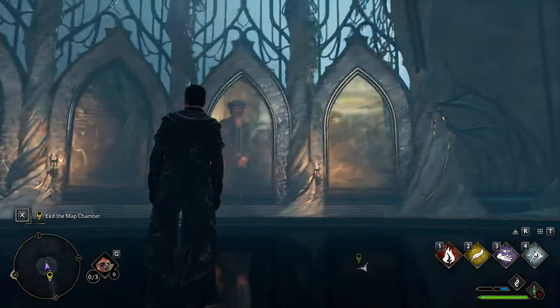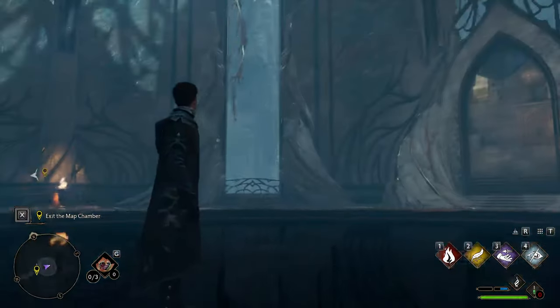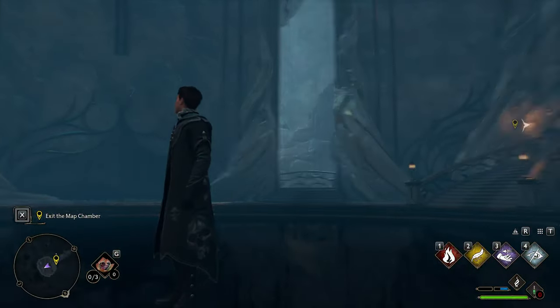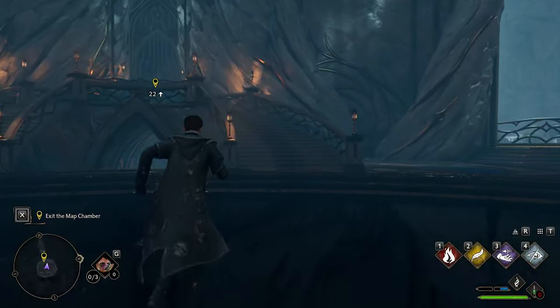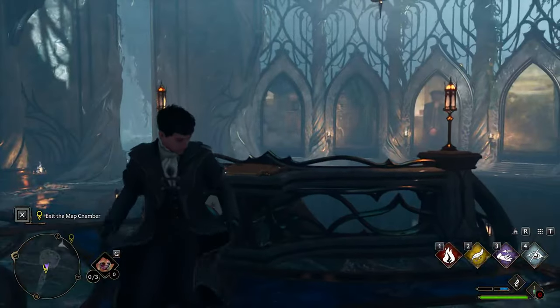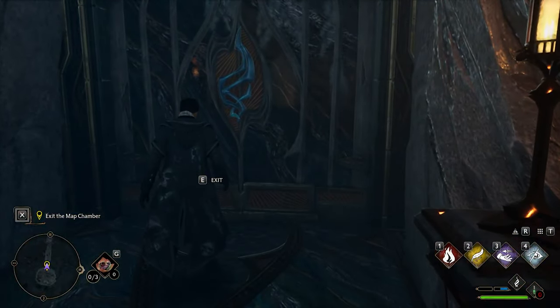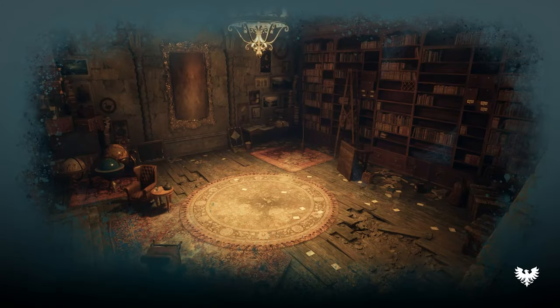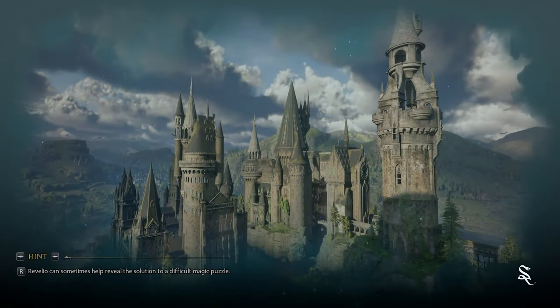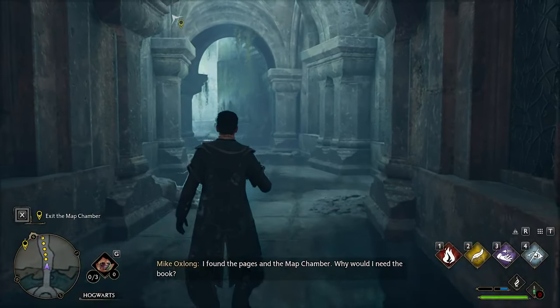Hello and welcome everybody to Hogwarts Legacy. Last we left off, we found this room in this cave. I believe his name was Jackdaw or something like that. We were pursuing a lead for the headmaster's wife — not exactly sure how this ties into the whole story — but we got to go find a book, and after that we can talk to the big giant painting man.